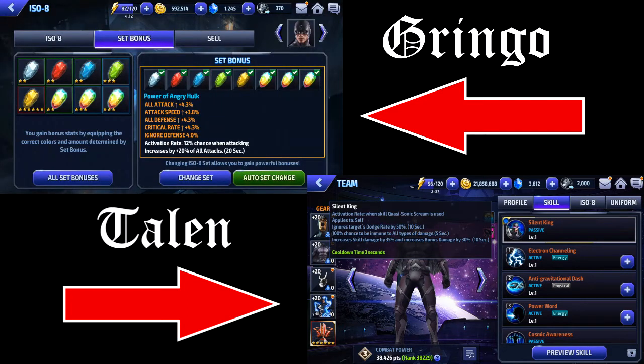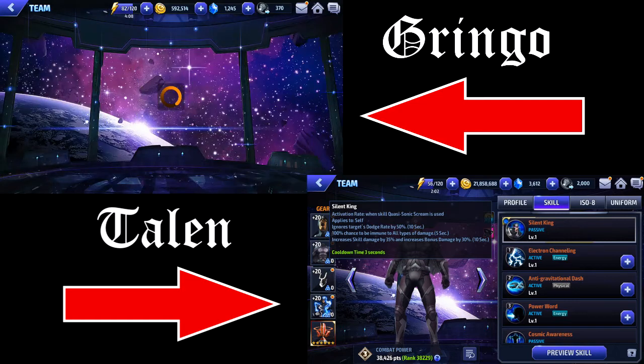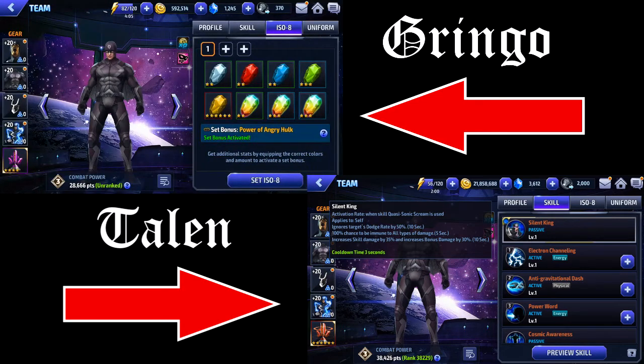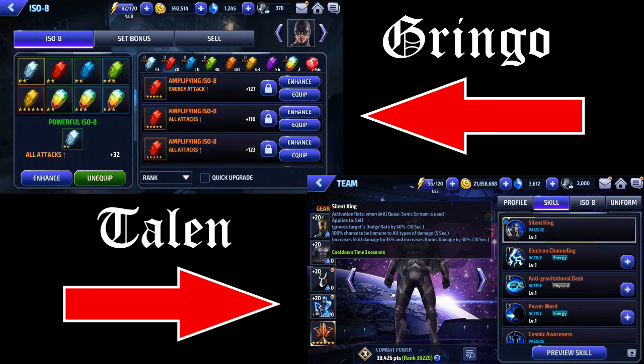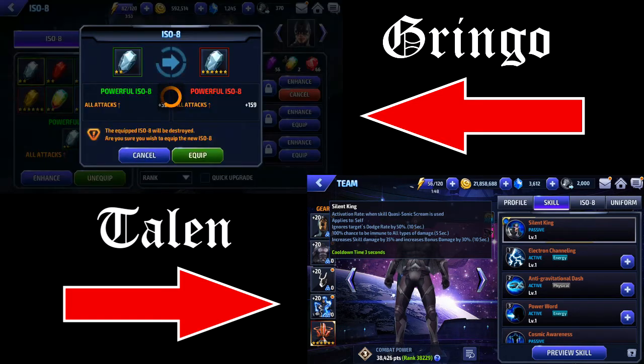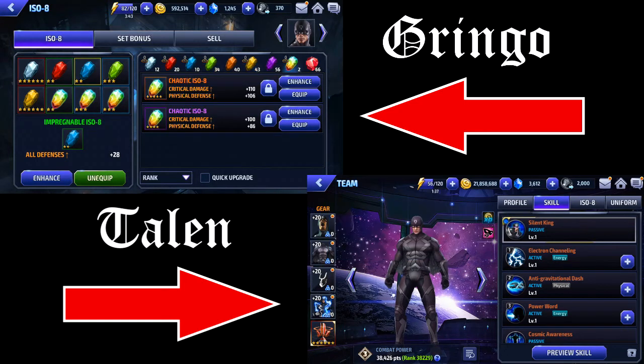So Black Bolt's tier two — when he uses his six star skill, the Quasi Sonic Scream, he gets 50% to ignore dodge, 100% chance to be immune to all damage for five seconds, and then he increases his skill damage by 35% and bonus damage by 30% for 10 seconds. That's on a three second cooldown. So basically every time you're using your fifth skill or six star skill, you're going to be immune to damage and get a huge damage boost, making him a very, very powerful tier two.